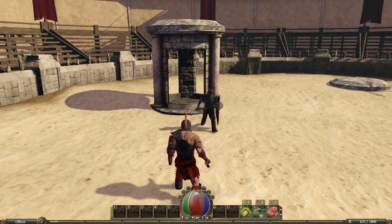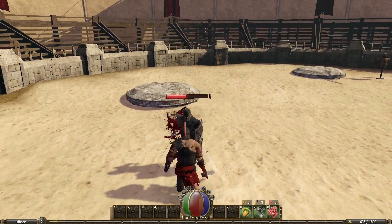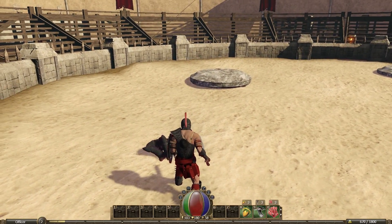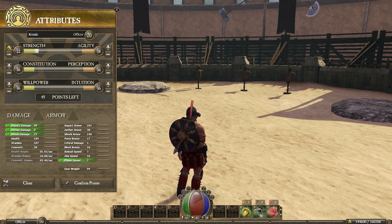Your character attributes also affect your physical combat prowess. For example, if you add a great deal of strength to your character, the actual force they produce when scoring a hit is increased.